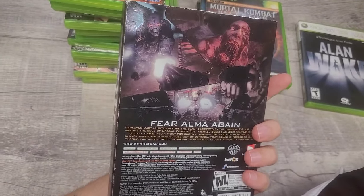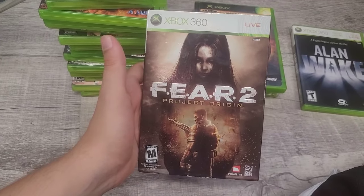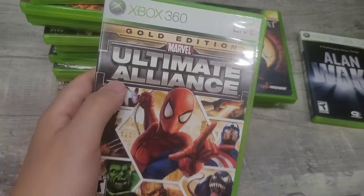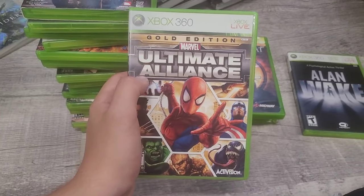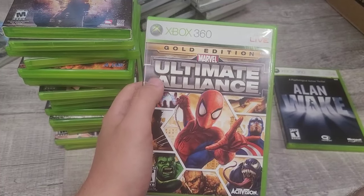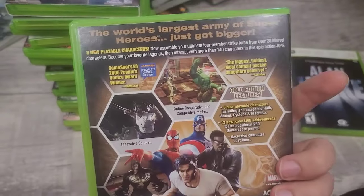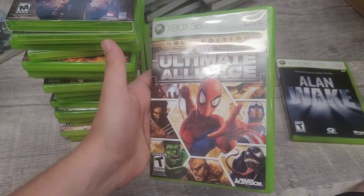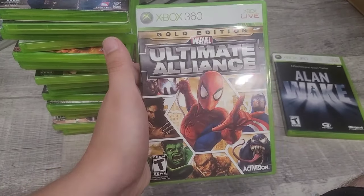Next is F.E.A.R. 2: Project Origin — a lot of people asked me if I was selling it when I had it before. Never played it myself. Comes complete in the case. Next is Marvel Ultimate Alliance Gold Edition for 360 — apparently this is rare. I usually see the standard two-disc version bundled with Forza, but the Gold Edition has extra content and apparently sells for close to $80-100, which is kind of crazy.